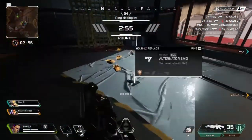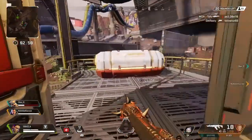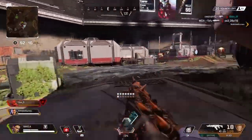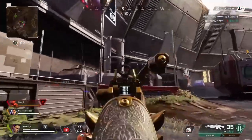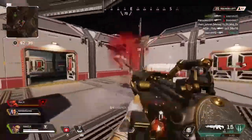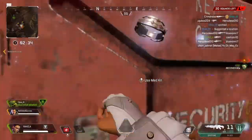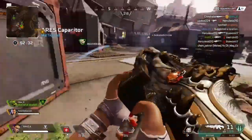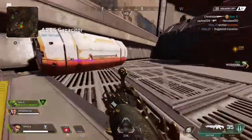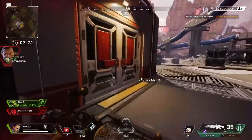I have a couple of clips that you guys are gonna enjoy. Now Loba's Black Market is the size of the hot zone when you see it on the map — it is relatively large. That's her ultimate, and her passive works in the same way. It has the same range, and she can actually see purple and gold items through walls.